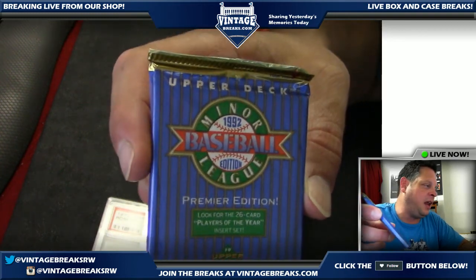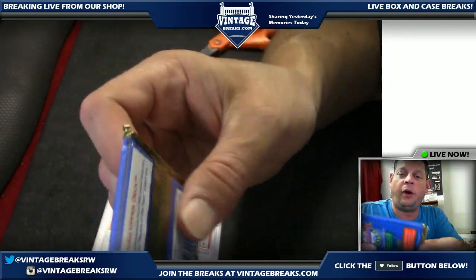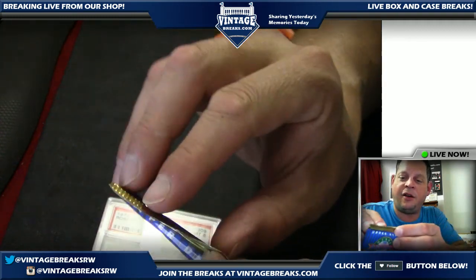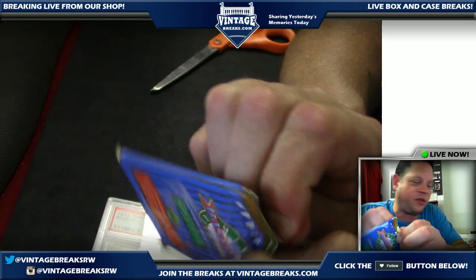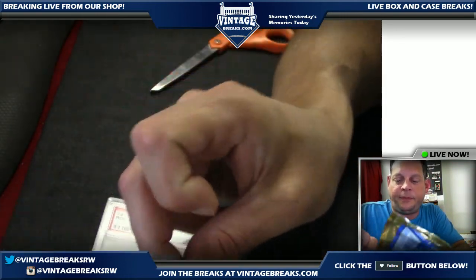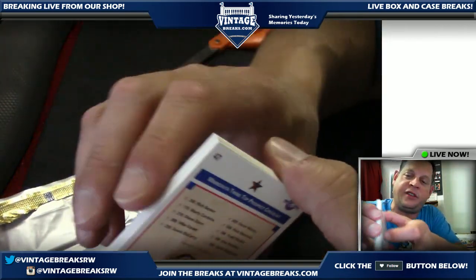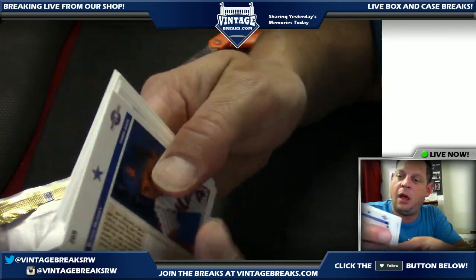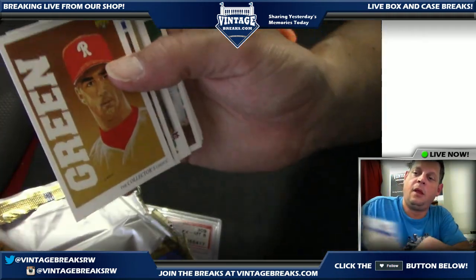It's going to Randy S14 — we appreciate all the work you do here moderating. John let me know you've been promoted — that's great! We're going to go on after this with the Kobe Bryant 1996 Finest rookie and a refractor. Those things go for silly money in PSA 10.